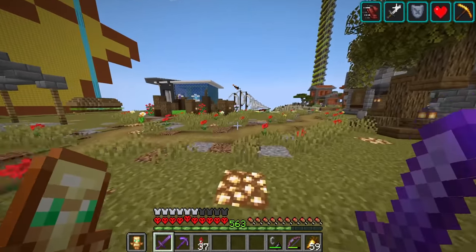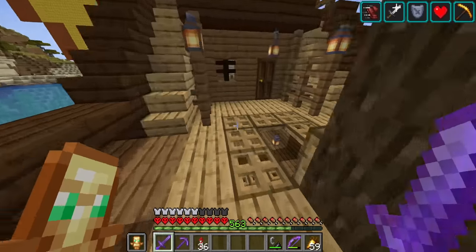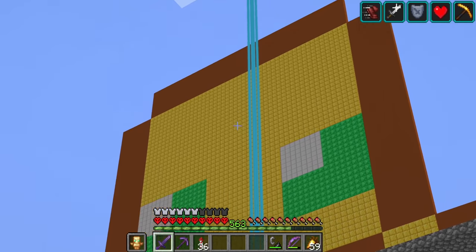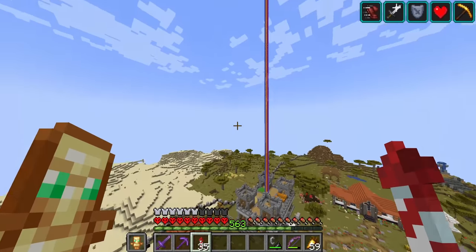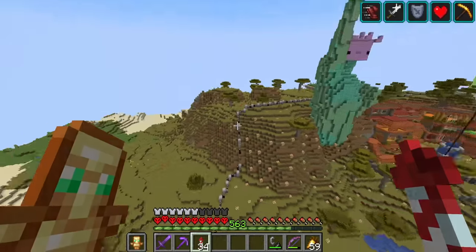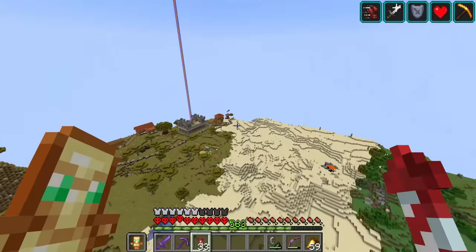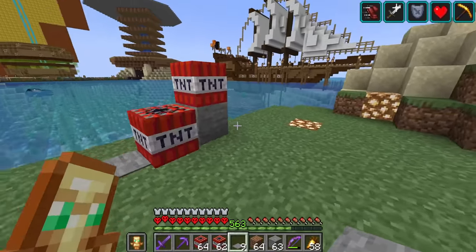You walk out the doors of my house and you can see the ship in the background. It fills up the space but it's kind of boring — it's not that big, not decorated. I like to do stupidly massive ridiculous projects like the giant gold statue, the giant Statue of Liberty, the giant chunk of the Nether that I moved to my overworld. This tiny little ship just isn't cutting it — we need to do better.